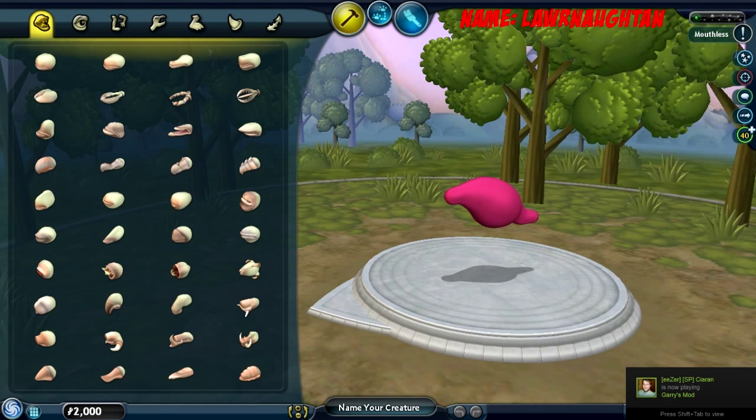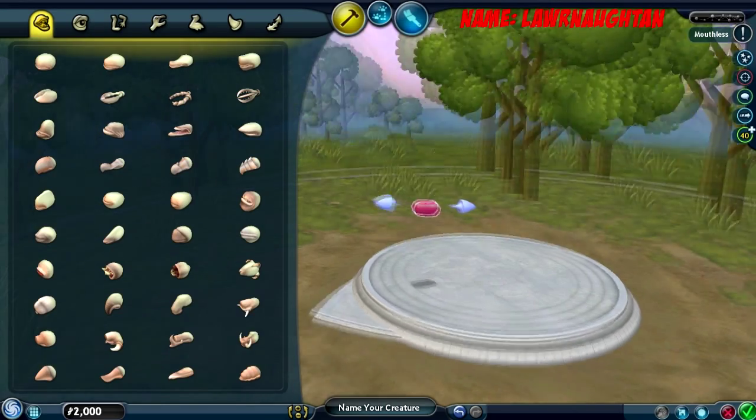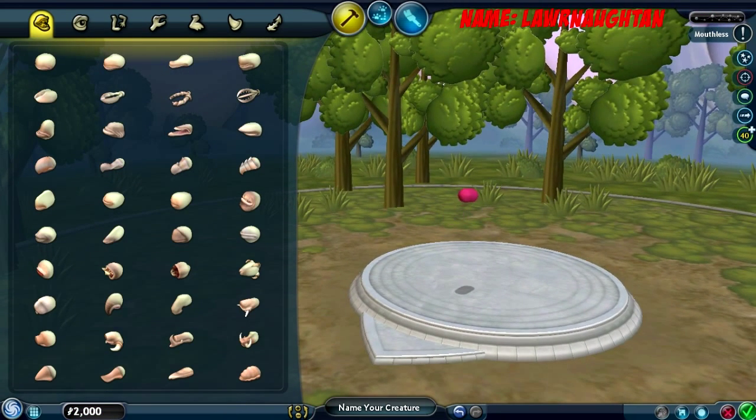So the title for this one is called... I don't know why, never mind. I'm playing a game called Spore. For those who don't know, you make your species of animals the way that you want. It's always perfectly symmetrical so you don't have to worry about if it's off somewhere.